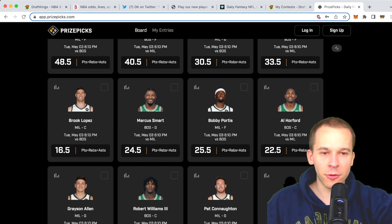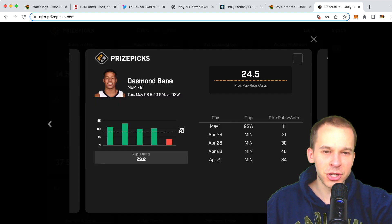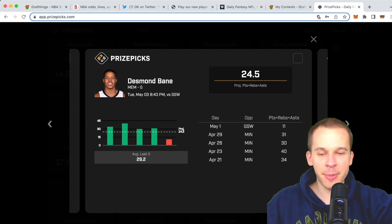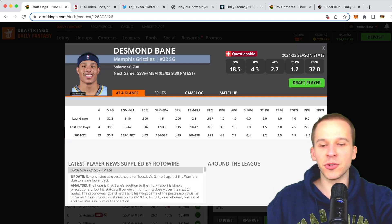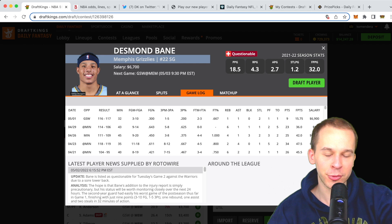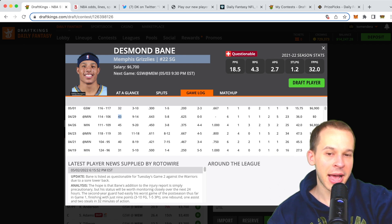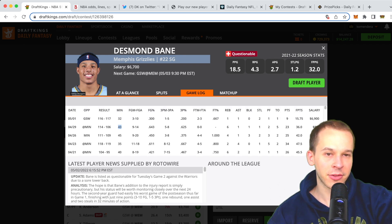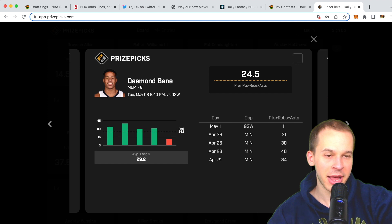The next pick is Desmond Bane over 24.5 PRA. I think the number is a little too low. He didn't have the best game last game, but I'm banking on him bouncing back. He's listed as questionable with a sore lower back, but I'm pretty sure he's going to play. I'd expect his minutes to go up — probably 38 to 43 minutes. He's going to have some open looks and shoot a lot better than 3-for-10, so I like Desmond Bane to bounce back with the over at 24.5 PRA.